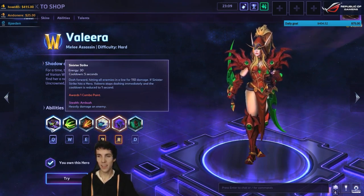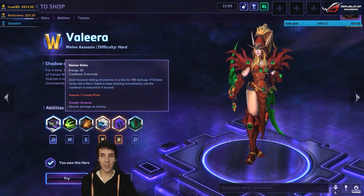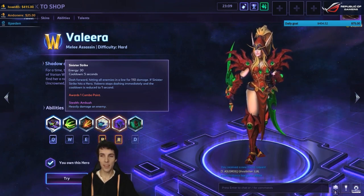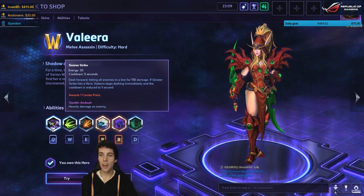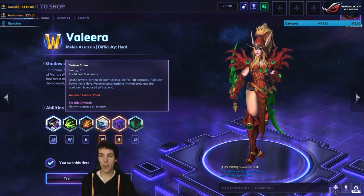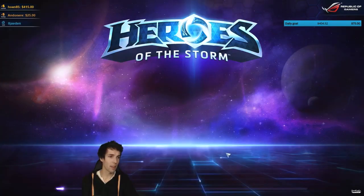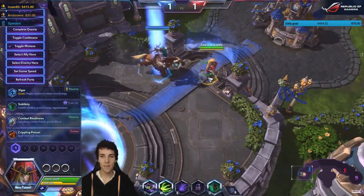Sinister Strike: energy 30, cooldown 5 seconds — dash forward hitting all enemies in a line for 110 damage. If Sinister Strike hits a hero, Valera stops dashing immediately, the cooldown is reduced to 1 second, and it awards 1 combo point. Okay, this is way too complicated — let's just jump into the game and see how it works out.